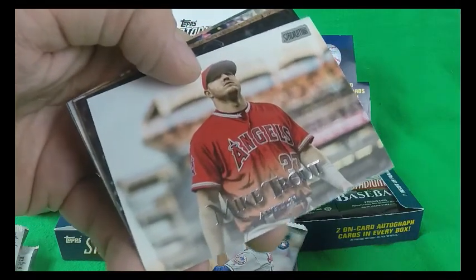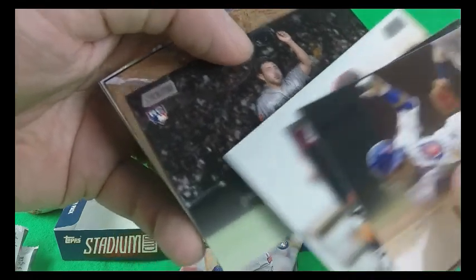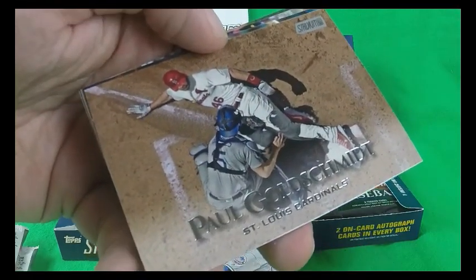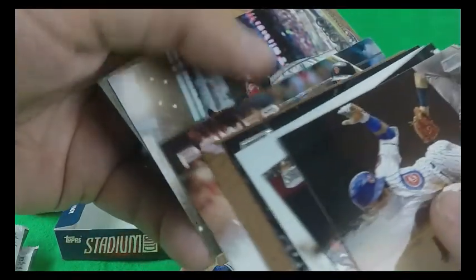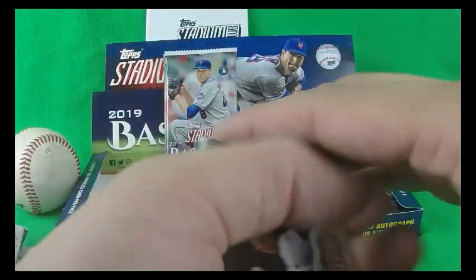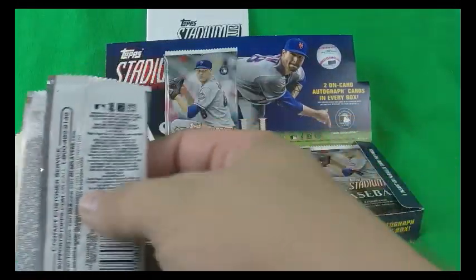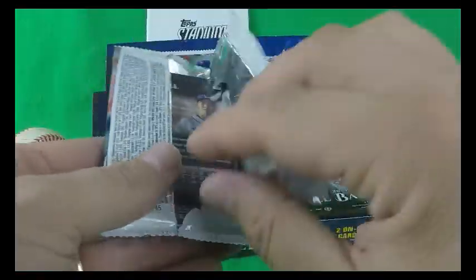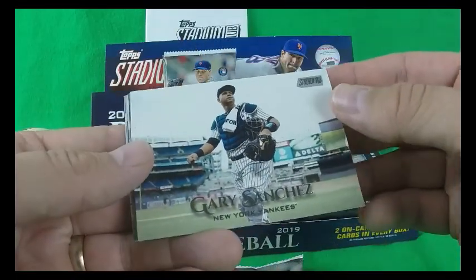Mike Trout, Yusei Kikuchi, Paul Goldschmidt in a Cardinals uniform. Power Zone — Will Clark. There's Juan Soto. And Bob Gibson.